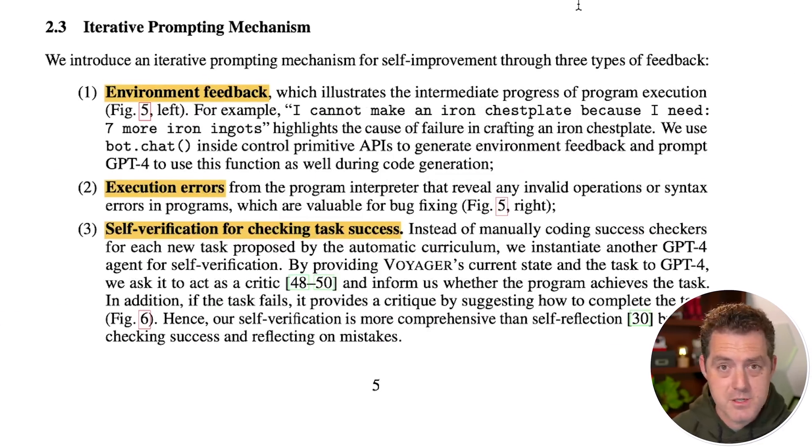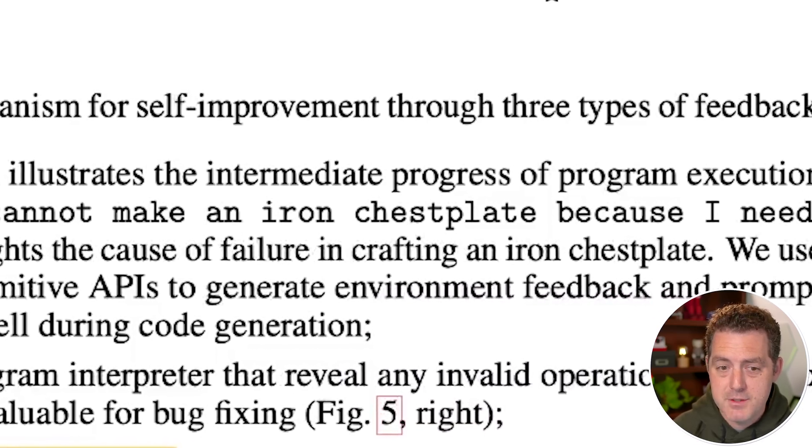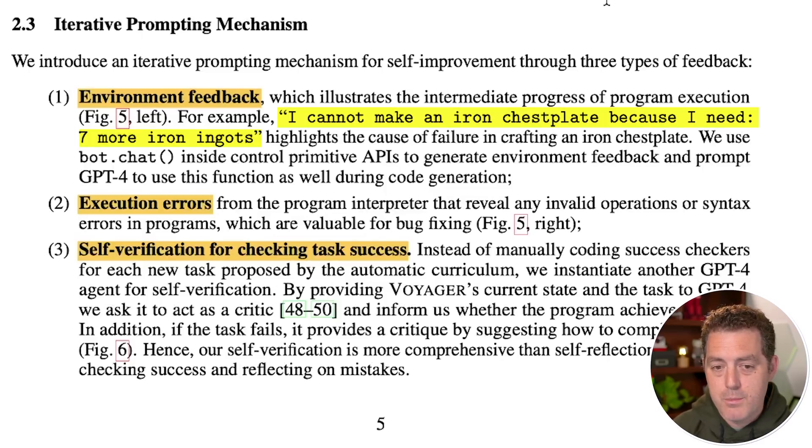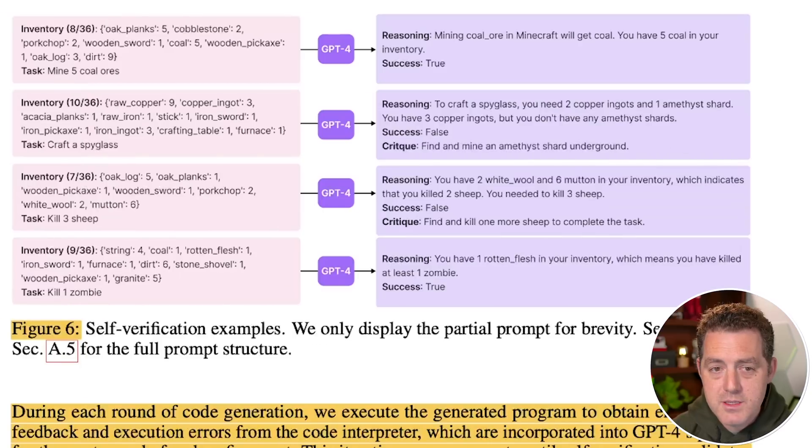The iterative prompting mechanism is really the crux of the innovation in this paper. It introduces self-improvement through three types of feedback: environment feedback — for example, 'I cannot make an iron chestplate because I need seven more iron ingots'; execution errors passed back into ChatGPT so it knows what it can't do; and self-verification. Instead of manually coding success checkers for each new task, they instantiate another GPT-4 agent for self-verification — it verifies its own code.